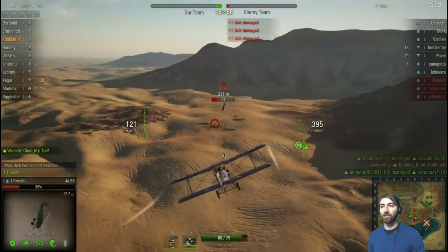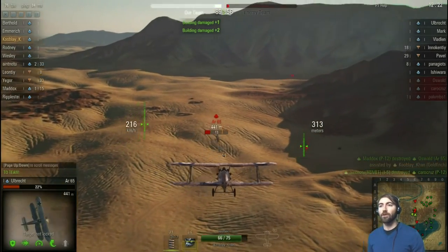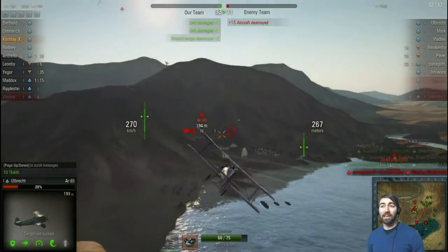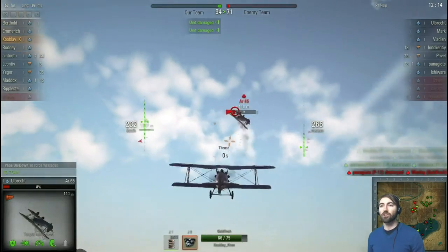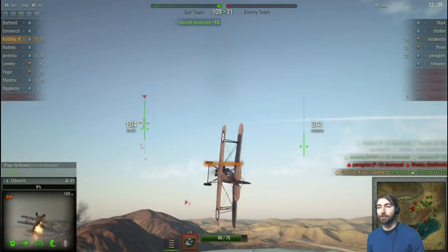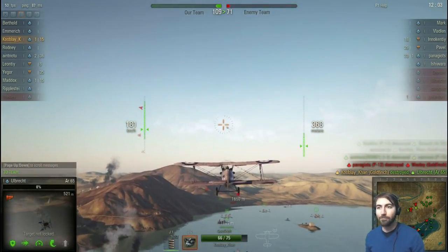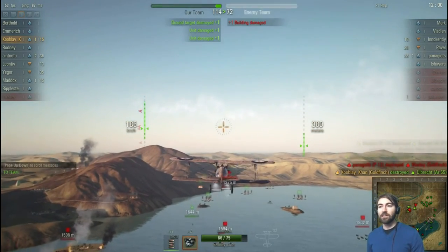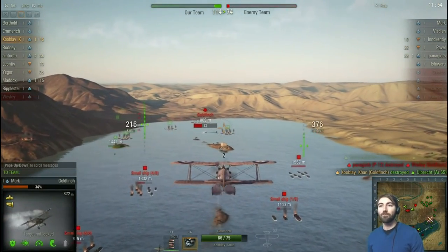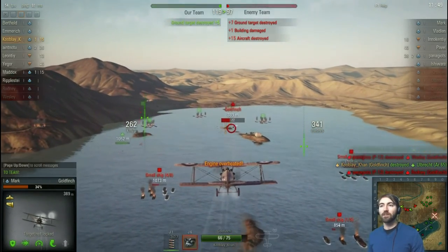If your airplane is crazy fast you can run away really well, but if your aircraft is like all the aircraft in the starting area — which are pretty equal — there aren't really big differences between speed or firepower. You might not be able to run; someone might be faster than you if you just started. But since we're all pretty much the same, you might be able to catch up.